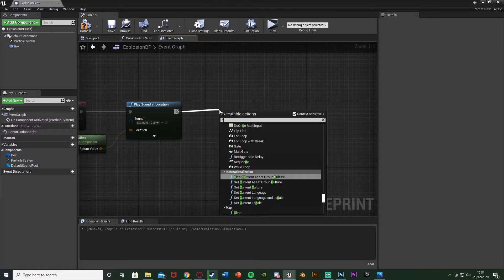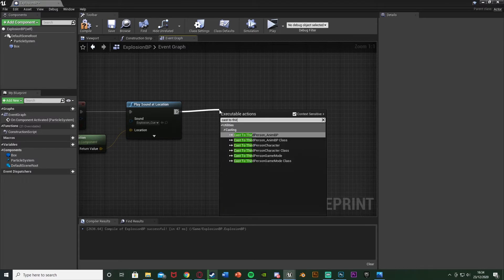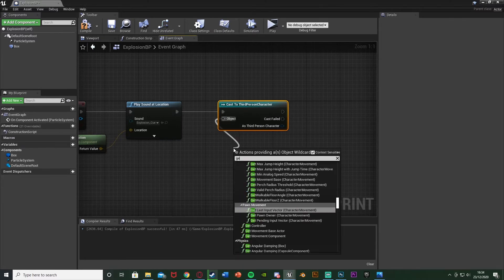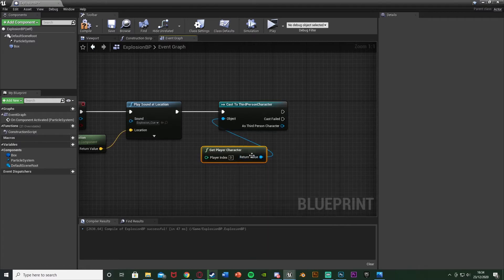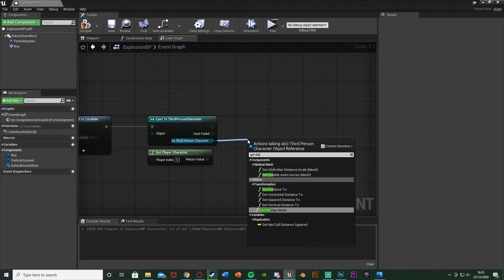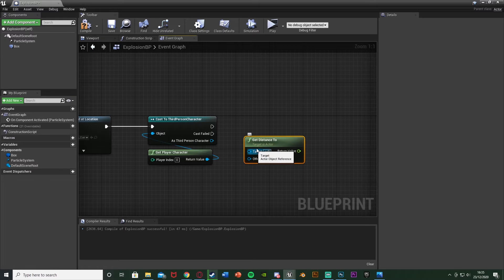After this, what we want to do is cast to a third person character — or just your character. For me that's third person, but for you this could be third, first, or whatever you've named it. The object wildcard is going to be get player character. As third person character, what we want to do is get distance to — alt left click that and put the third person character into other actor. This is going to get the distance between our explosion and our player, because obviously the closer you are to the explosion, the more damage it does.